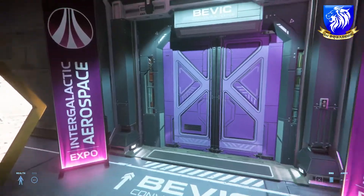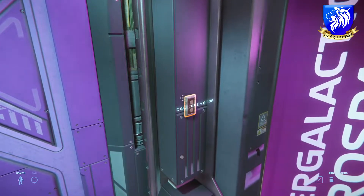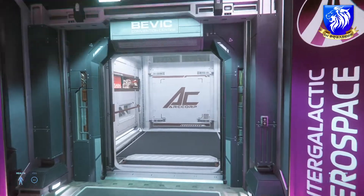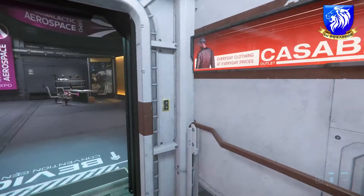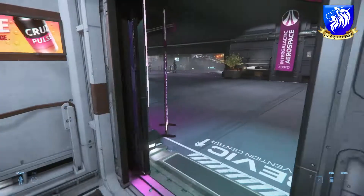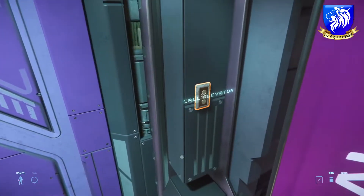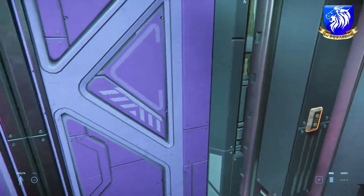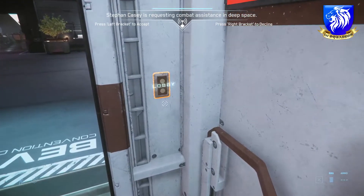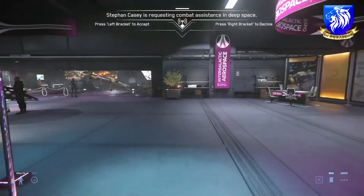We went to the elevator — this is the farthest I've gotten — because the elevator would spawn but it didn't have any locations for us to go to. My guess is it's supposed to take us to the showroom floor but it just takes us back to the lobby. I'm going to try each of the elevators and see if any of them work. My guess is the showroom floor is not ready for prime time, so they're not letting us go see it.